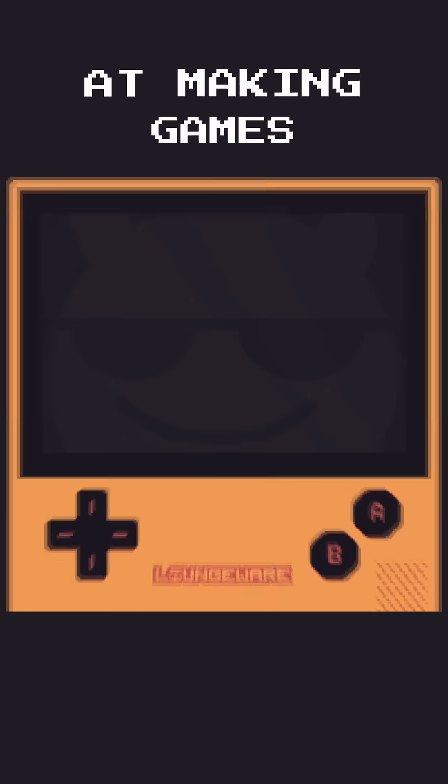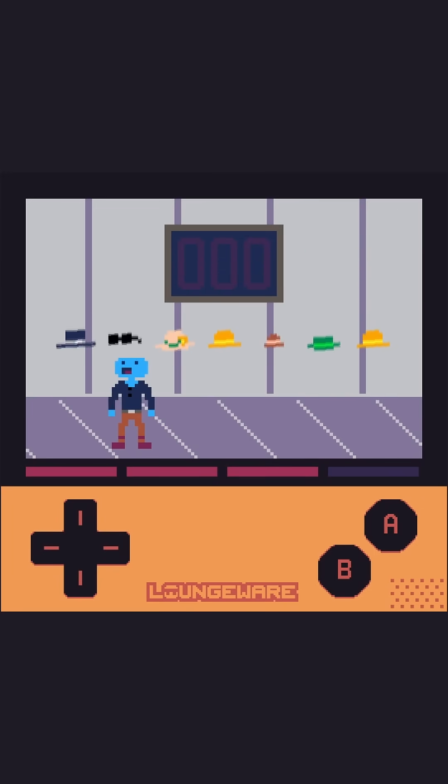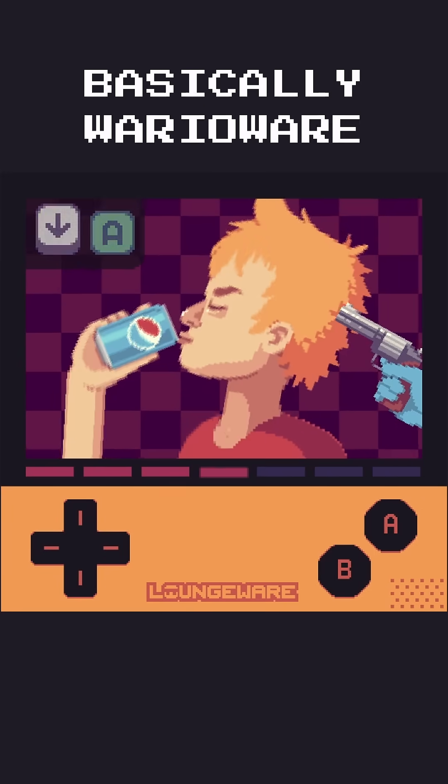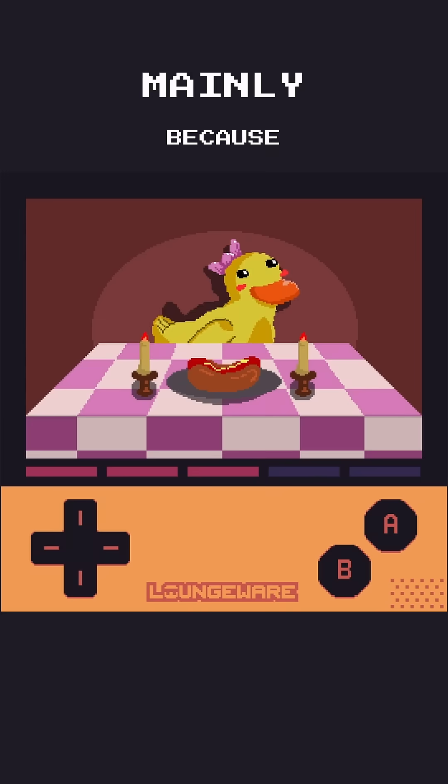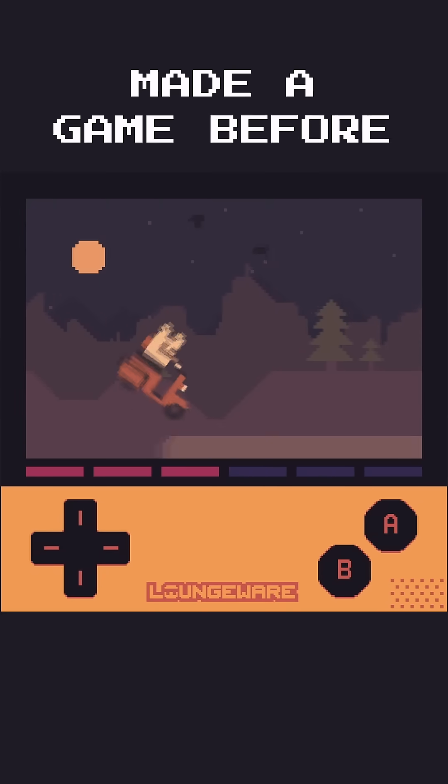Recently, my secret to getting better at making games has been this thing called loungewear. It's an online free-to-play collection of microgames, basically WarioWare in your browser, and it's a great tool for game devs, mainly because anyone is allowed to make a game for the collection, even if you've never made a game before. So here's three reasons why I think it's a great way to practice making games.